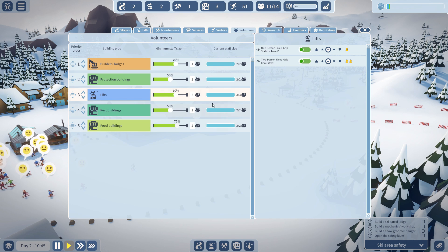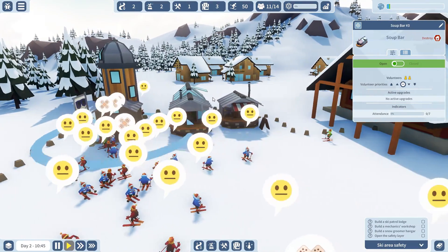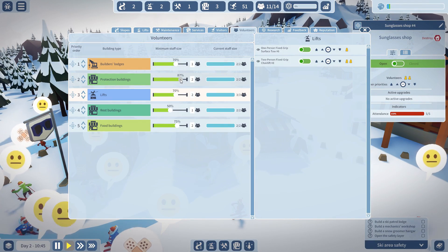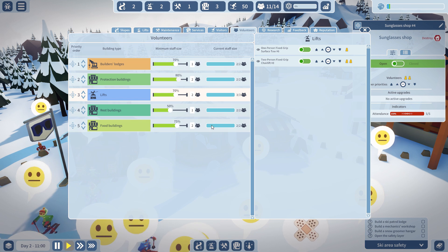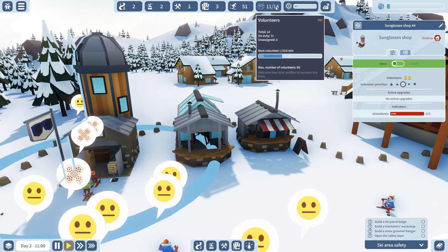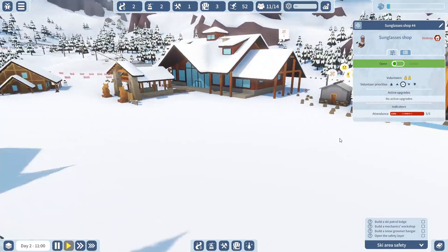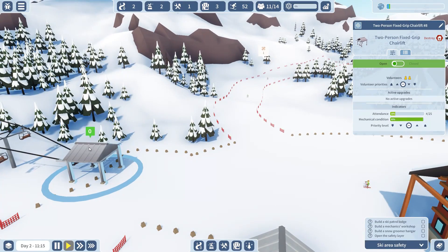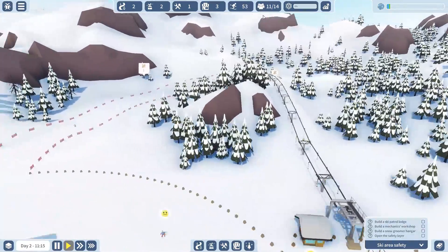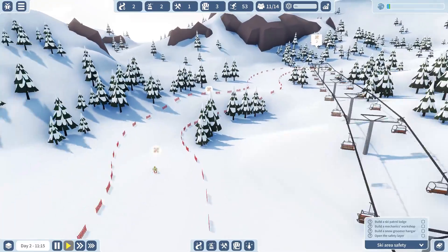Protection buildings are good to have near the top. Not that many people should be eating here, I don't think, but we can always change this. It looks like there's a big line for the protection building — the sunglasses shop is a protection building. So I'll make that 80%, as there's a very big line in front of it, and I'll take that down to 70%. These are my volunteers — there's 11 volunteers in my ski lodge, but 14 volunteers is what I can have right now. There's 14 places where volunteers can work and I only have 11 volunteers right now, so we're still doing okay.